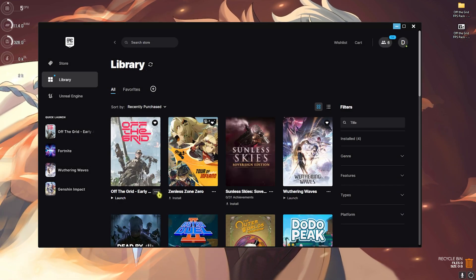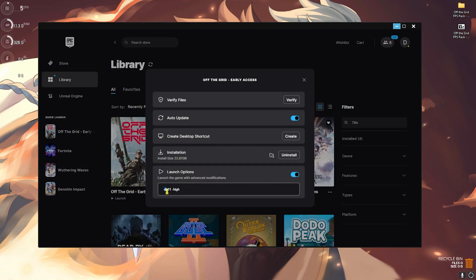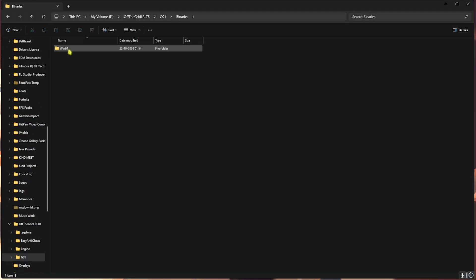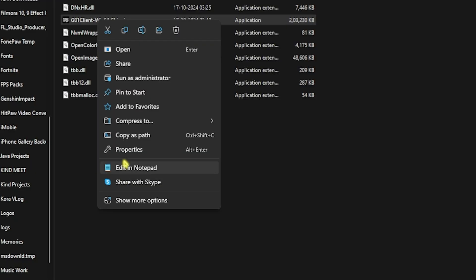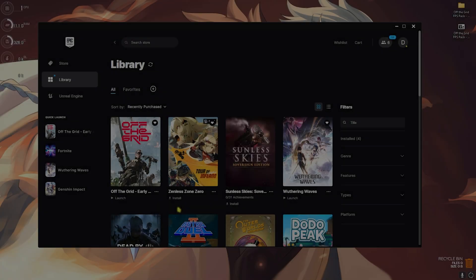Step number two is compatibility settings. Open Epic Games on your PC, click the three dots, click Manage. Under Launch Options, enable it and type in -dx11 -high. Then click Open File Location, go to G01, Binaries, Win64, right-click on Win64Shipping.exe, click Properties, go to Compatibility, and disable Full Screen Optimization. Also click Change High DPI Settings and enable Override High DPI Scaling Behavior, then click OK and Apply.